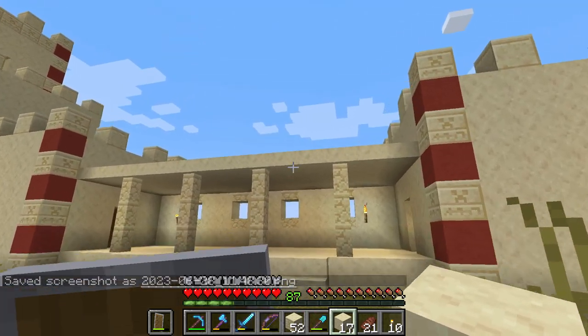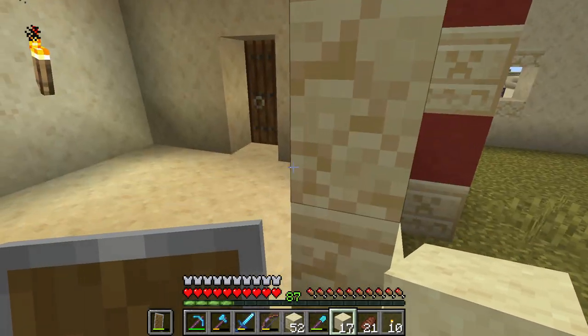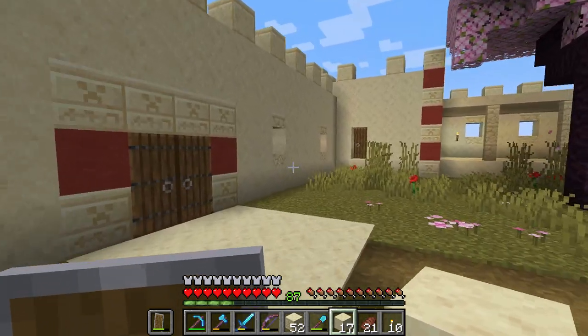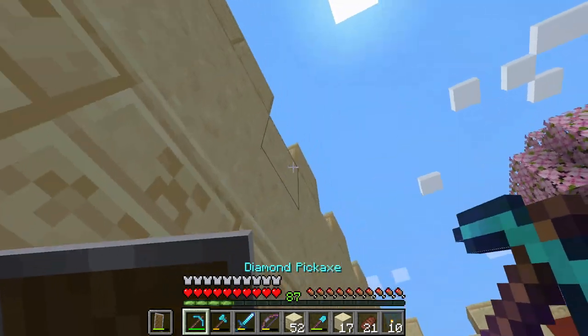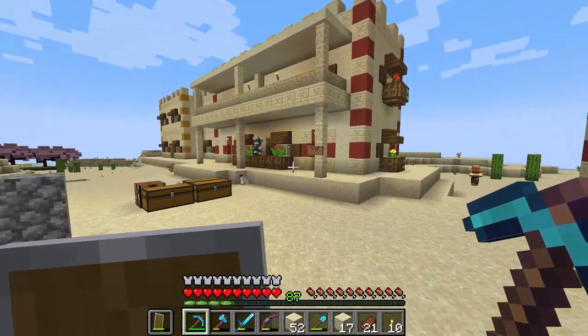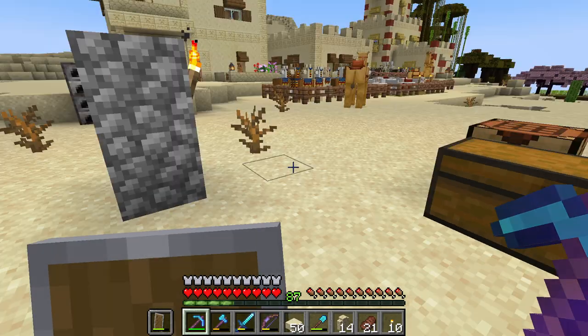You guys see how we have those kind of pillars here with the slabs? I actually want to do something similar at the entrance, so we're going to quickly head to the stone cutter and get some. Actually, we already have some in this chest, so we don't need to cut it — even better!